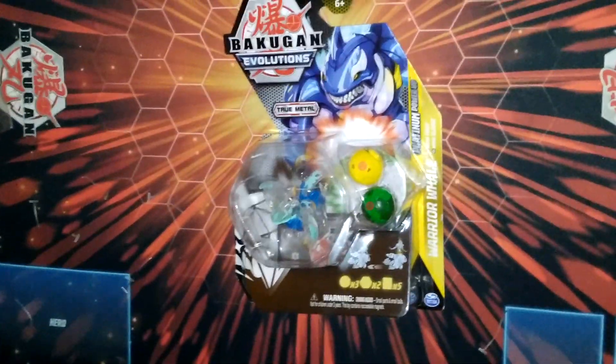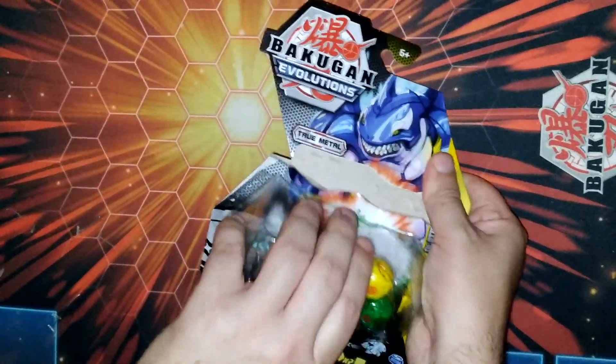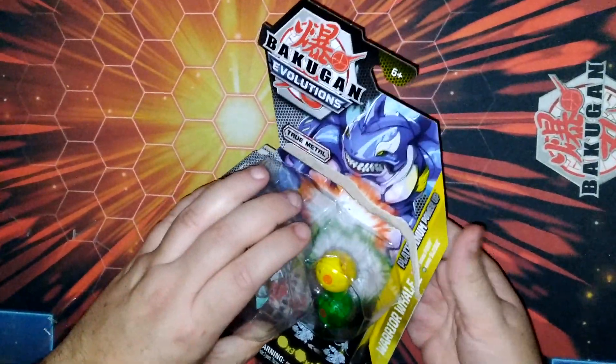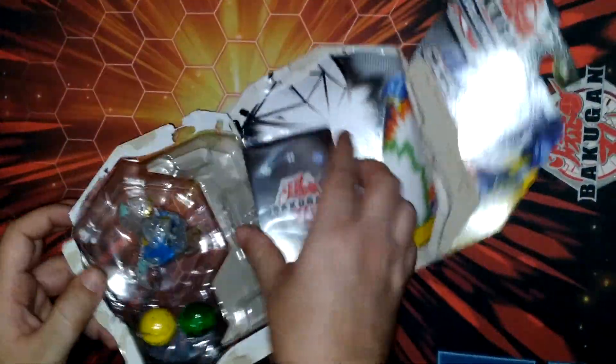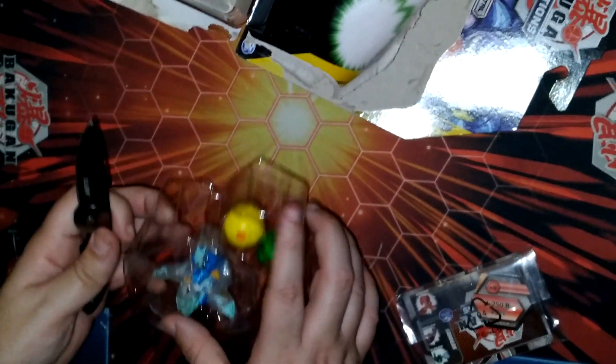This is Plissken TCG and today we're opening up the Diamond Warrior Whale — an Aquis! It's actually a Platinum Diamond Warrior Whale. Sorry if I corrected you or not. Oh, you're fine. I forgot to say it because I forgot there's a regular Warrior Whale.